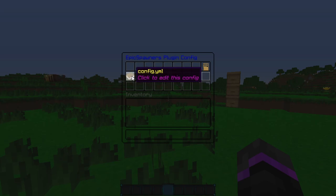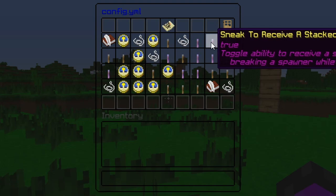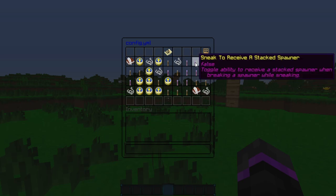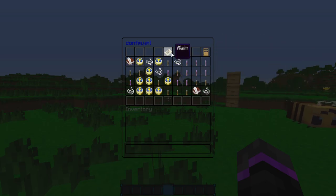You have the option to change the config, spawners.yml, and even have a blacklist. The config has a whole bunch of different settings — this is everything you can find in the configuration file, and you can do it all in-game in the GUI. There's a ton of different things, and if you wanted to change something — for example, it says 'sneak to receive a stack spawner,' which is set to true — so you can change that to false or true, however you want it. You can also convert them with eggs if you want that true or false.